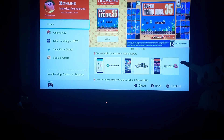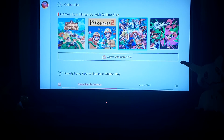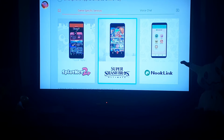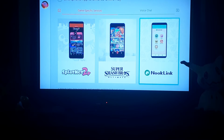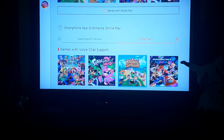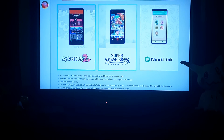Okay, online play - these are the popular games that you can do on online play. That's Flatnet 2, Super Smash Bros Ultimate, and Nook Link. And you have voice chats.